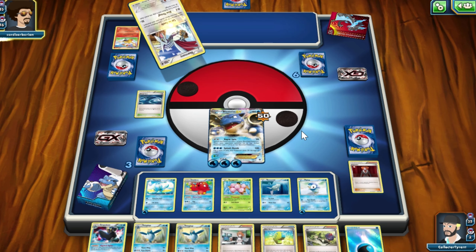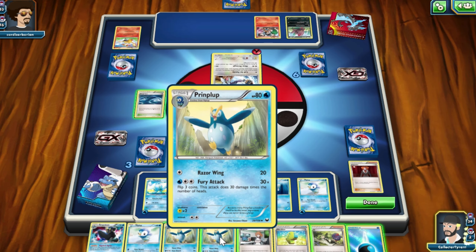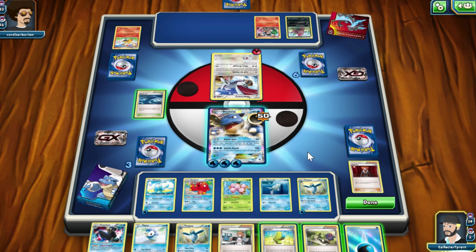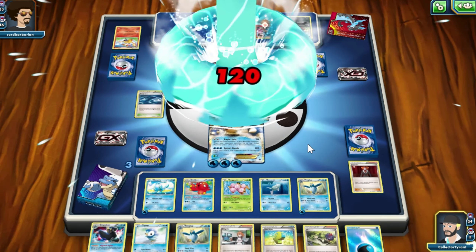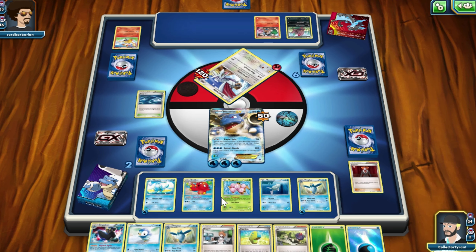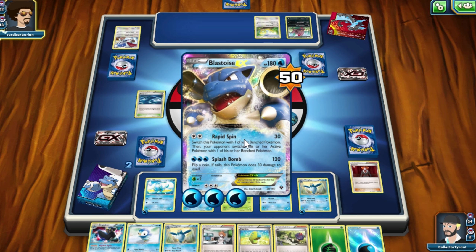I've got three more prize cards left. He's got two other bench Pokemon, but honestly I don't think it's going to help too much unless he's got something else up his sleeve. I've got my massive threat with Blastoise in the field and I can evolve my other Pokemon in time. I've got Empoleon here, so I can probably put that down next turn. I'll just go with the attack again — it might take damage again. We get the heads, so that's good. Two cards left. I've got a Grass Energy — I'm not sure about the grass aspect of this deck, might swap something else in.